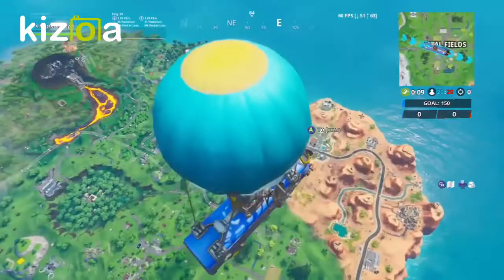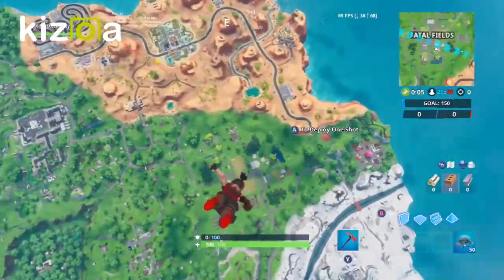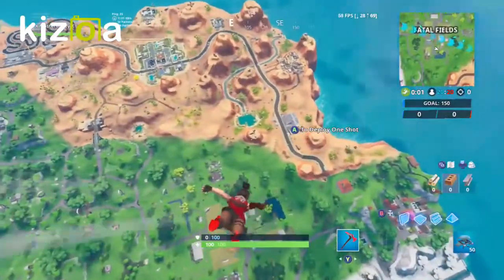Hey guys, CapsYT here and welcome back to the channel. Today we are doing fortbuy number 40, which reads accessible with the Demi outfit on a sundial in the desert.